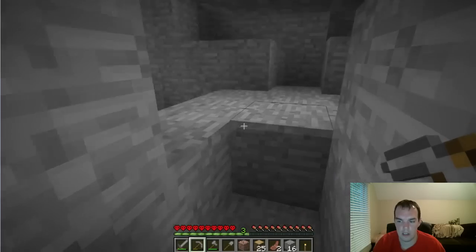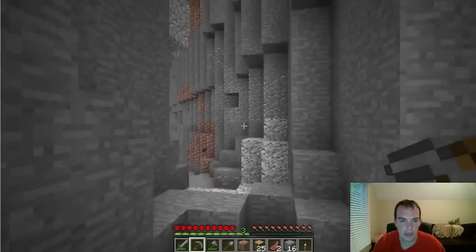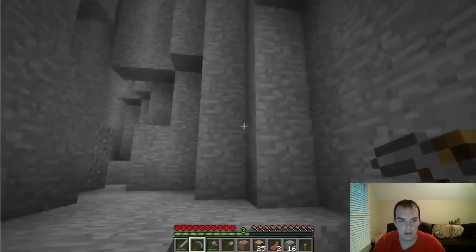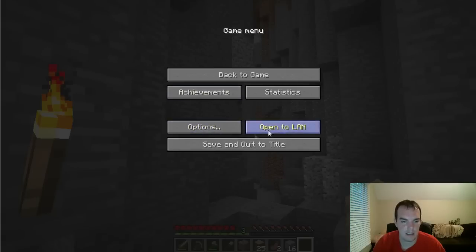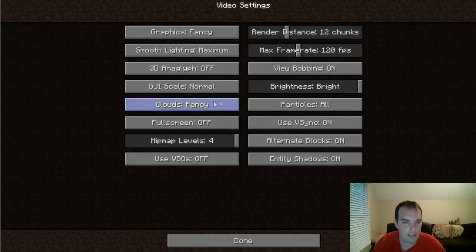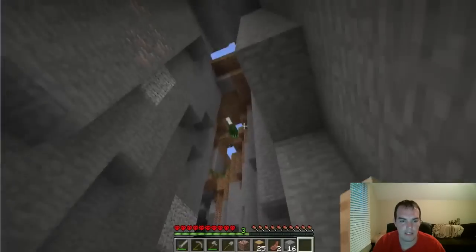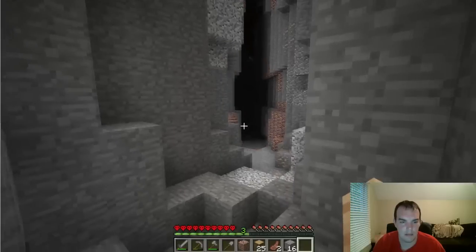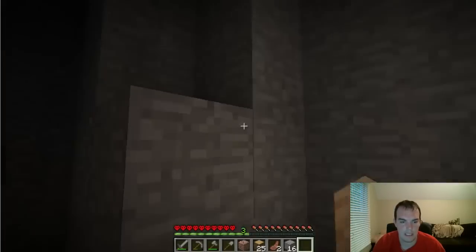Okay, so the blocks are just for looks — thank you, Darth. Alright, we got into it, that's perfect. So my game is turned up really high. Let me go into Options, Video Settings. Brightness is set to bright — let's turn it down to 75%. There we go. Now we at least have some sense of scariness going into caves and stuff, and we can see what needs to be taken care of.